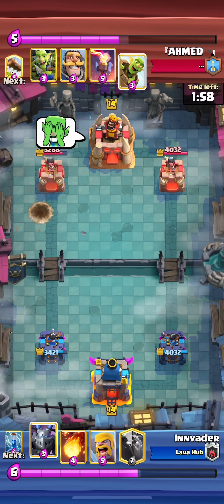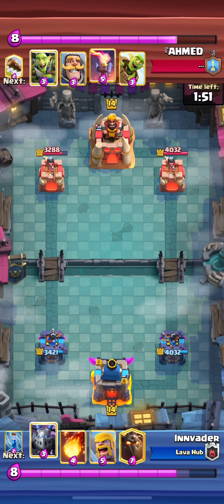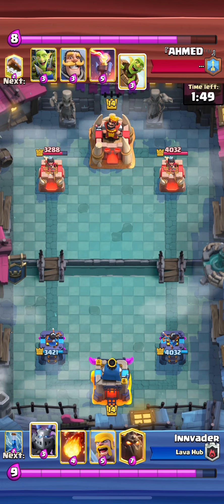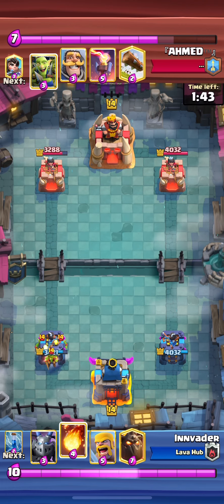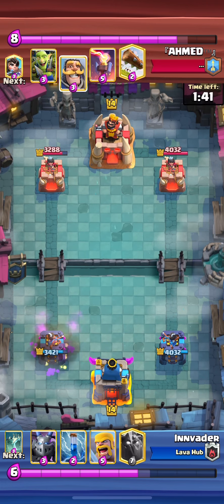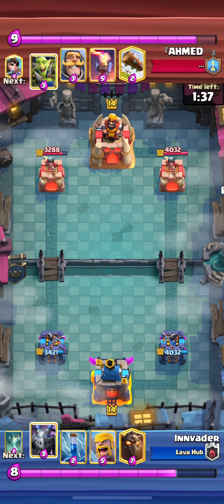As you can see, we want to get as much damage as we can without overspending. Because if you overspend, he's going to counter push you heavily. In single elixir, you want to make sure you play a ton of defense. Do not try and tower trade versus Logbait — it's not going to work out. Don't take unnecessary damage. Just play the best defense you can.